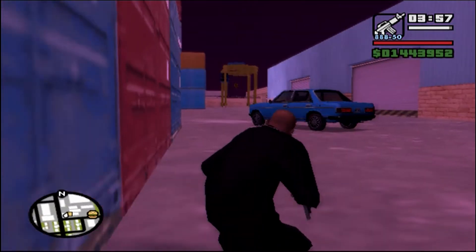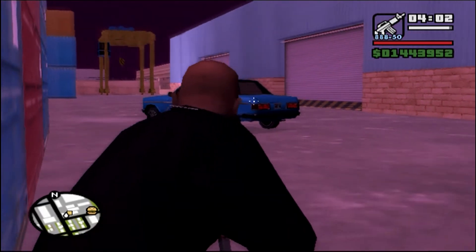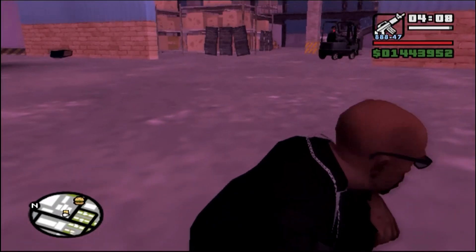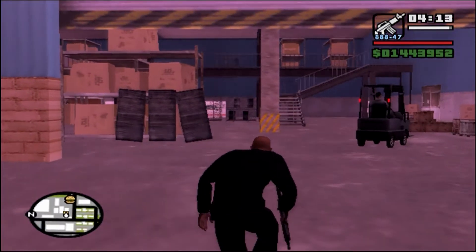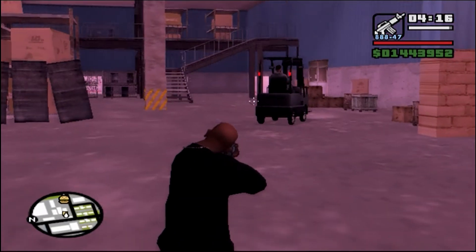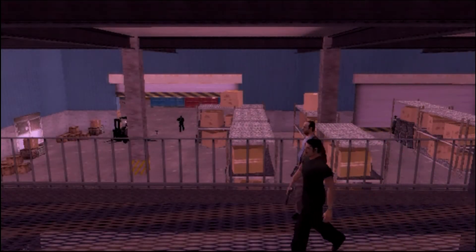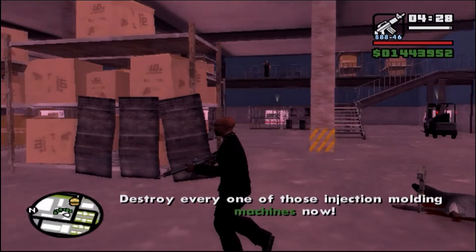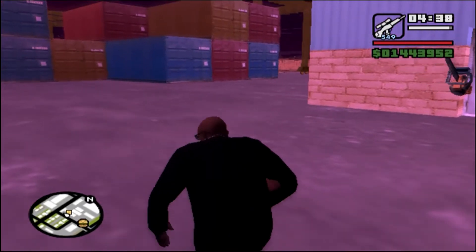We need a vehicle to get to the factory. Once there, we have two options: go in guns blazing, or go in a little less guns blazing — though either way counts as stealth apparently. There are two guys in a car who will notice us if we try to enter the warehouse, but they'll notice us regardless. So we just walk right in. Who's this prick? Somebody take care of this joker. So much for stealth.